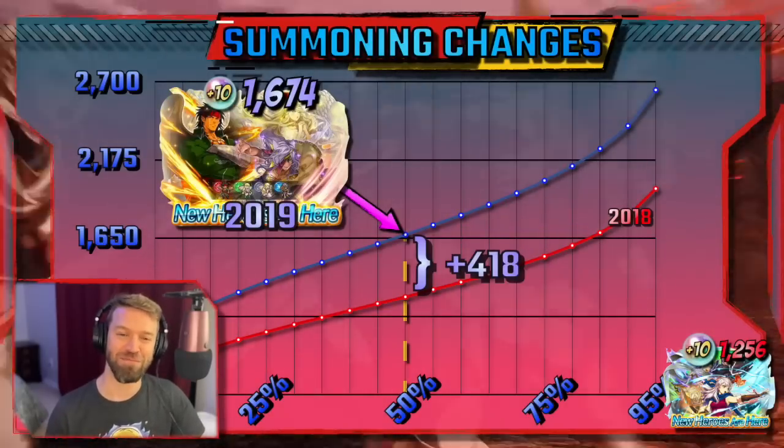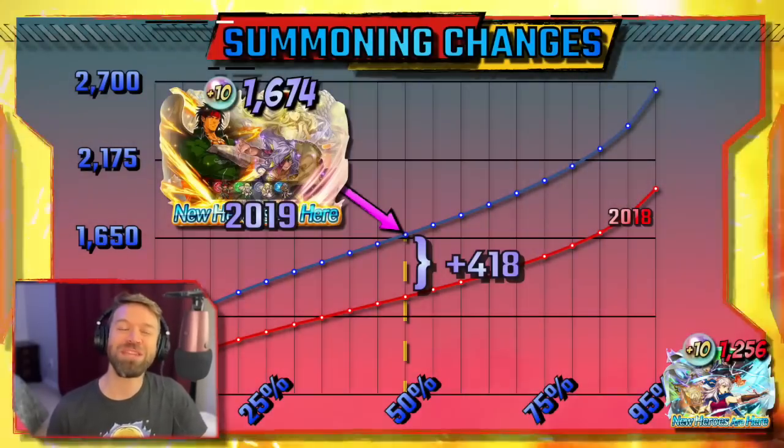That 3% rate that you see is shared between every focus unit on the banner and drops to 0.75% when you're looking at individual focuses for a 4-person banner. I remember noticing that I wasn't getting as many 5-stars at this time and I just wrote it off as bad luck. This was very naive of me, but what would they do to us next?